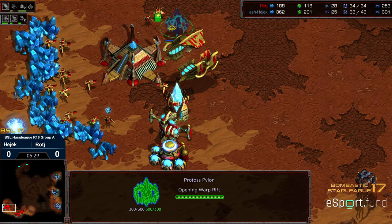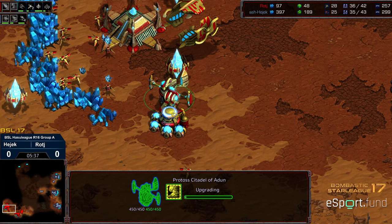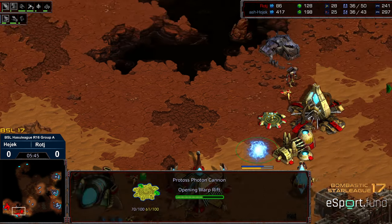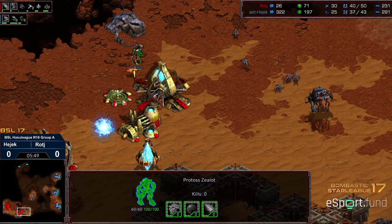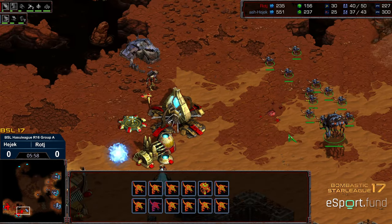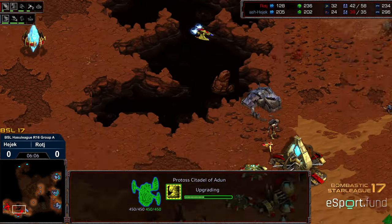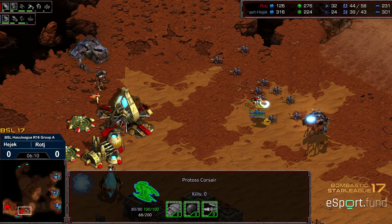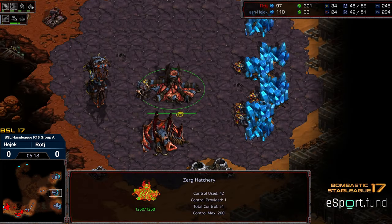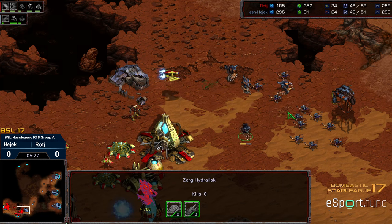Raj going for what looks like a Bisu-style play. He cancels that and goes for zealot leg speed. I'm not sure I like the zealot leg speed opener without going gateway first. He's dropping an additional cannon to defend against the large number of zerglings making their way in that direction. Corsairs are picking away at overlords to limit supply. Hedrick backs off. There needs to be another gateway at least to make zealot leg speed worth it — otherwise you just don't have enough zealots. A fourth hatch is building in the north — it's going to be four-hatch hydra with range, and an attempt at a seal from Hedrick.